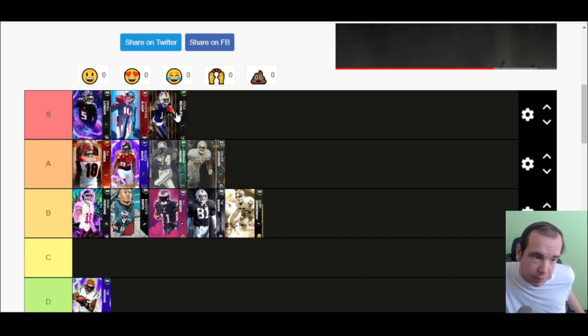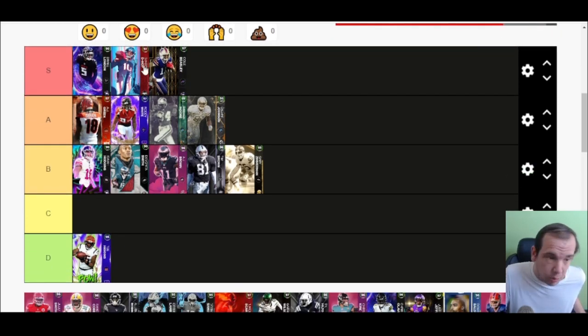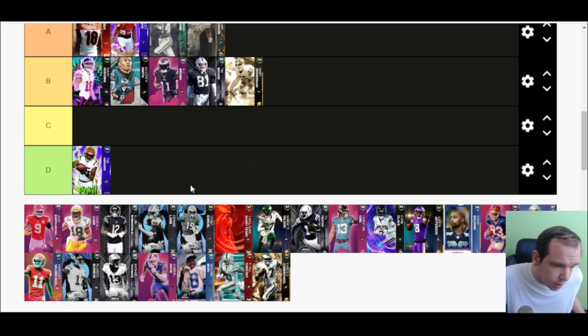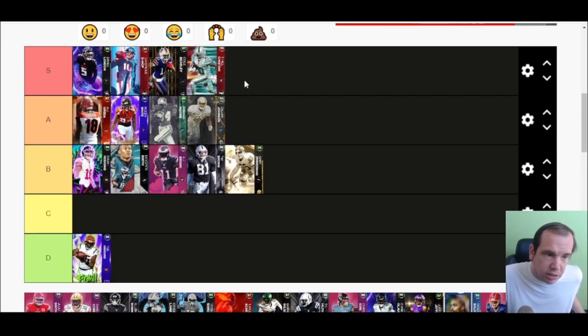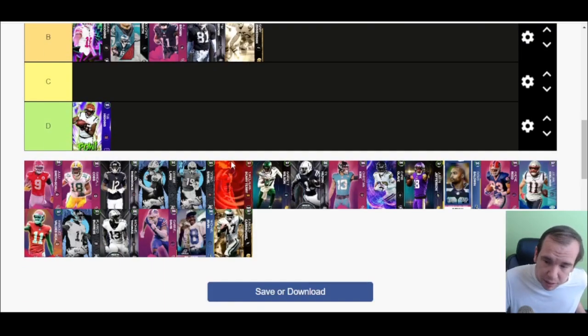Cole Beasley is S tier. I love this card — this guy is tiny, but you don't need five aggressive guys on your team. You need guys to get open, get separation, catch the ball in traffic. He hung on to everything — it's a great card, go watch the gameplay. Up next, Tyreek Hill/Cheetah — still S tier, still 99 speed. I like Cole Beasley better though; Beasley was more consistent in traffic. Cheetah is a little more shifty for his moves, but far as getting open, Cole Beasley is great.